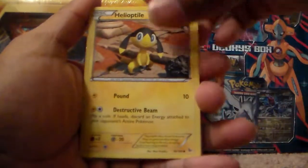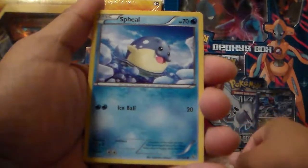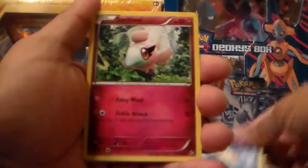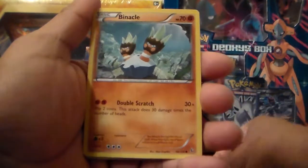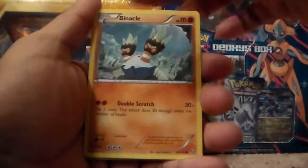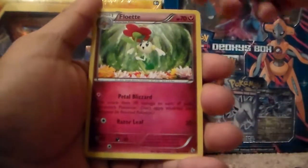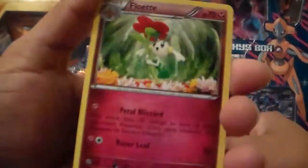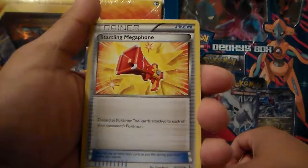It is a common. A Bunnery, common. A Spheal, common. A Spritzy, common. A Binnacle, common. A Floetti, uncommon — only 70 HP. That is unhealthy. Startling Megaphone item is an uncommon card, Trainer.